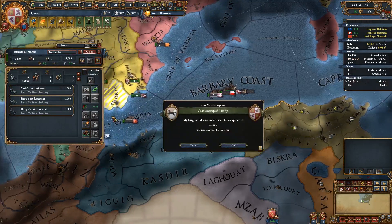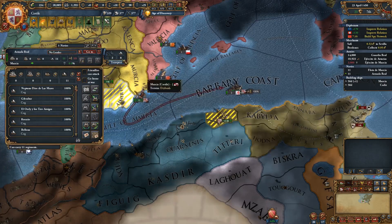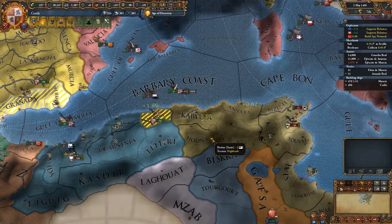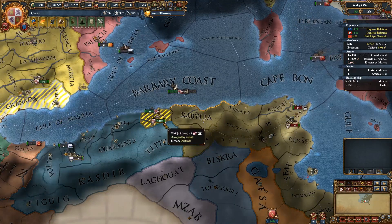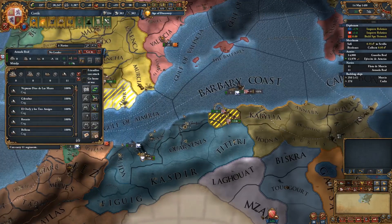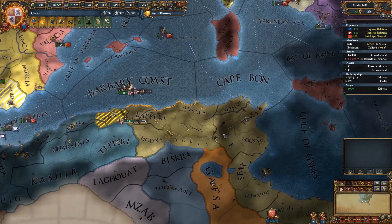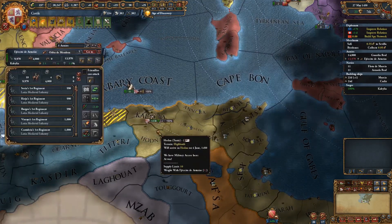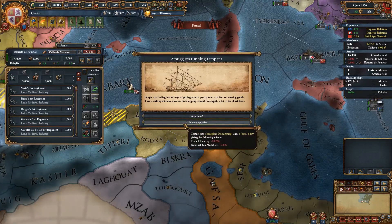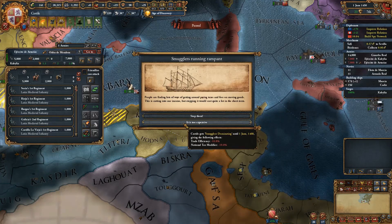You guys get on the boats, and we can literally just land the transports here because we've got control of the province. Then we can go and put the transports somewhere safe. We could go ahead and ship over the other 14k stack, but I really don't think we're going to need to. I was just about to split these stacks up a little bit to carpet siege more, but I don't think that's a good idea as they're heading towards us.